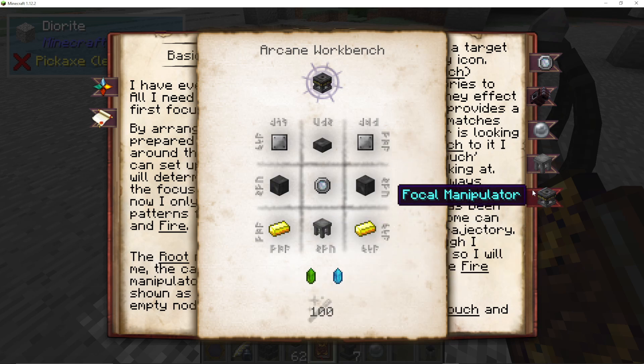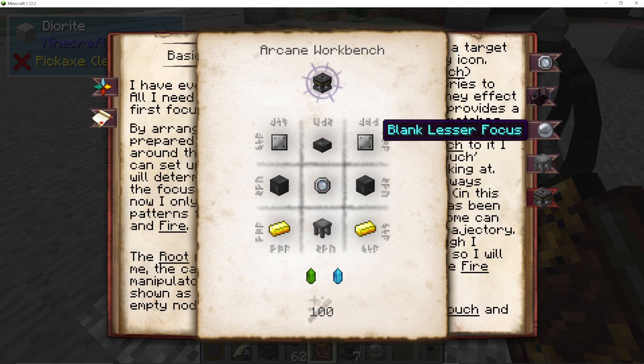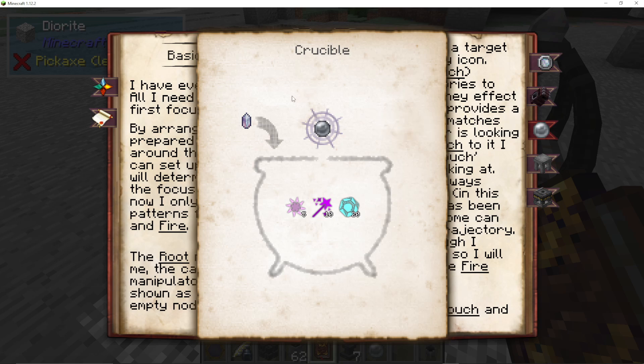The other item you need to make is the Focal Manipulator, using some iron plates, arcane stone, etc. — you make it in the arcane workbench. A blank lesser focus is made by dumping an Ordo Viz Crystal into your crucible with three different essentia aspects.